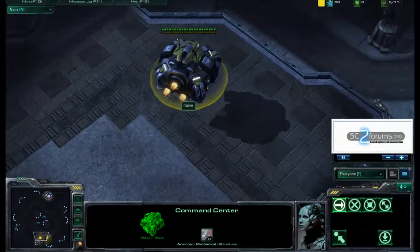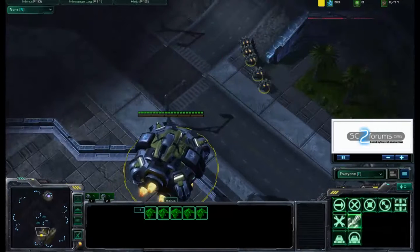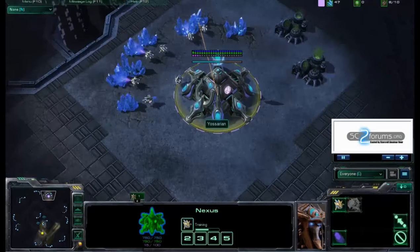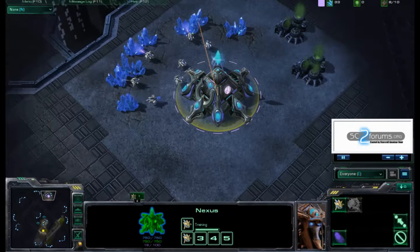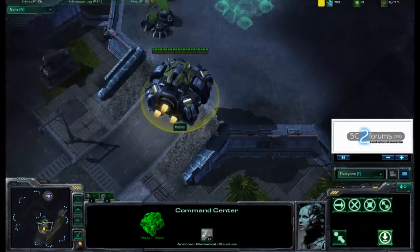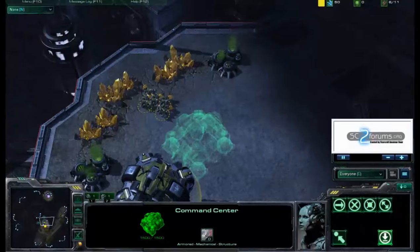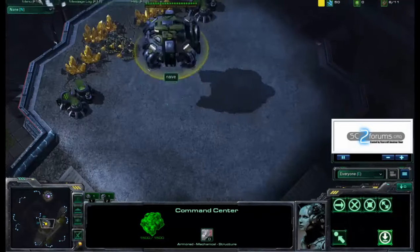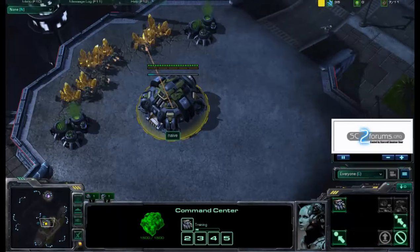We are in the game already. Naive is a Terran player at the South. Let's introduce the players: Naive, Yellow Terran, and Yossarian as the Pink Protoss. Naive is lifting off his main command center and flying to the gold high-yield mineral expansion, because his workers will harvest much faster and he will have more money. It's a special thing only Terrans can do due to their ability to lift off command centers.